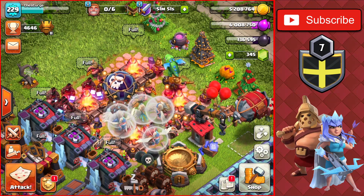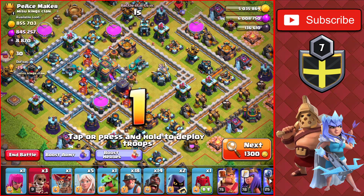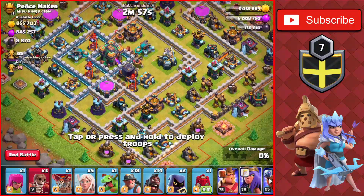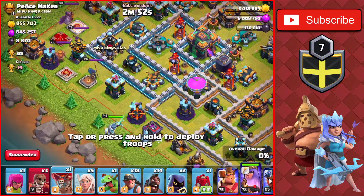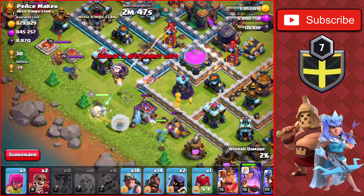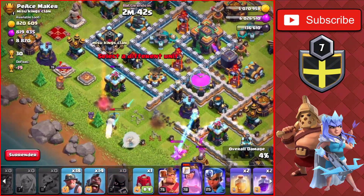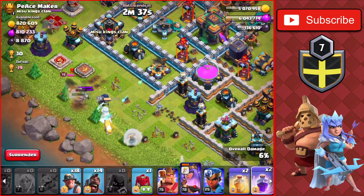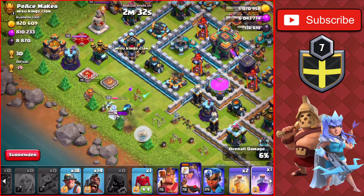We found our first base — a Town Hall 14 with 900,000 of each and almost 9,000 dark elixir. We're going to go from the right side of the base, take out the heroes, and make our way up to the left side. We'll drop a Wall Breaker and a Baby Dragon on the right side, then drop Headhunters for the Royal Champ and the enemy King, and use a Freeze Spell for the Queen.